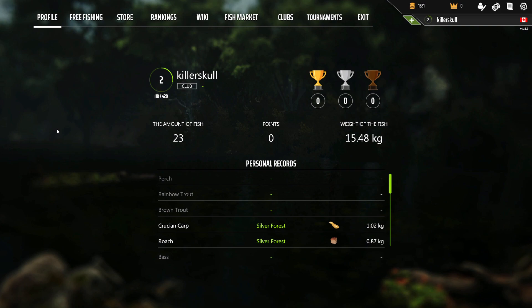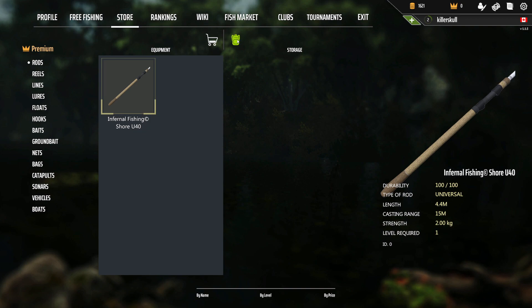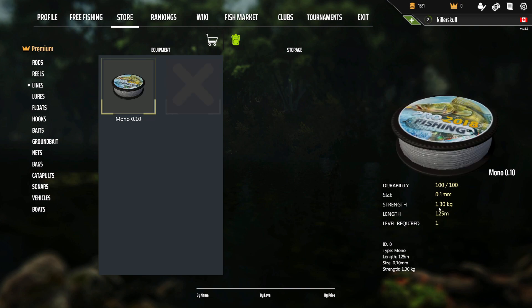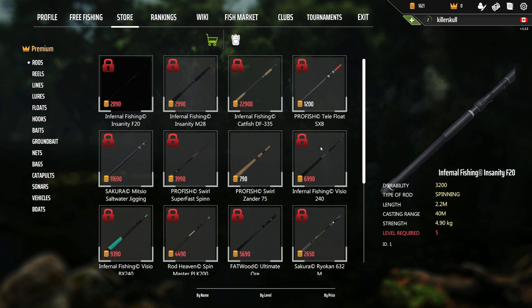Welcome back to a brand new episode of Professional Fishing. We've got some big stuff to catch and some trouble to get into. Last episode I bought bigger hooks and said we're going to equip them. I also want to buy a new reel and line because our rod is at 2kg strength, our reel is at 1.3kg, and our line is 1.3kg. We can't buy a new rod — it's all locked — but a reel we can buy, which is 2.9kg, bigger than our rod.